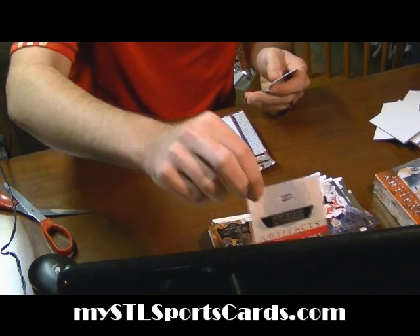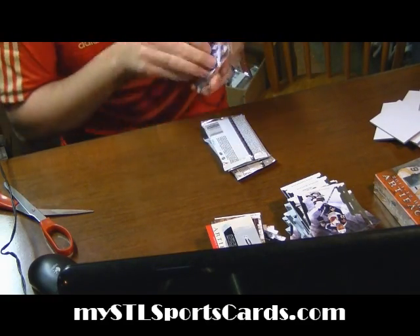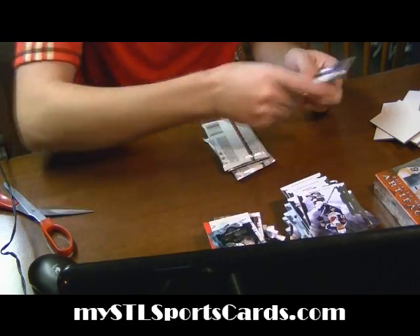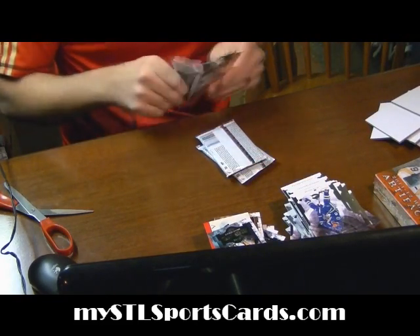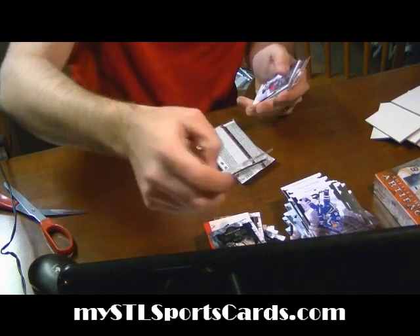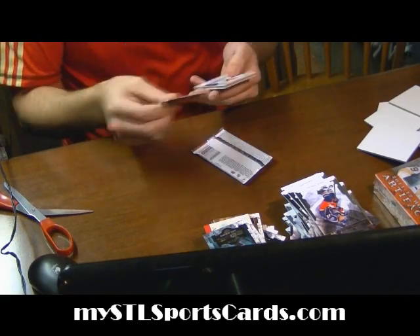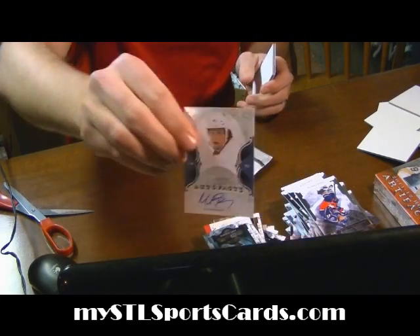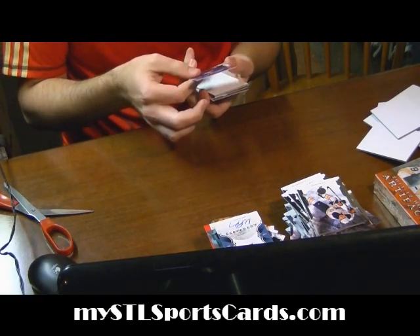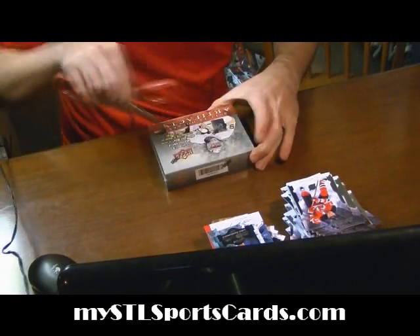Rookie Redemption for the Anaheim Ducks. Artifacts Rookie out of 99 for the Penguins — Brian Strait. Rookie for the Sharks of Alex Stalock. Autofacts for the Ducks of Matt Boldy. Rookie for the Islanders of Jamie Dornbach — last hit of the seventh box. Box number eight.